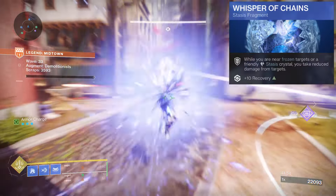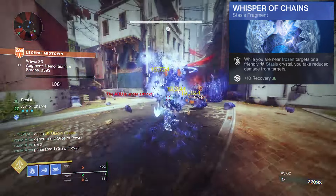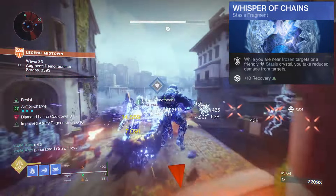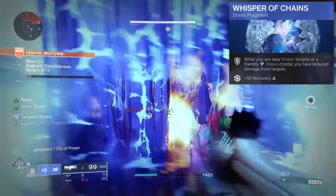Whisper Chains: whilst we are near a frozen target or a stasis crystal, we take reduced damage. I'm finding DR a lot stronger than restoration in Onslaught, as enemies don't like to let up and it often takes longer to chew through them, thus chunking into your restoration time.